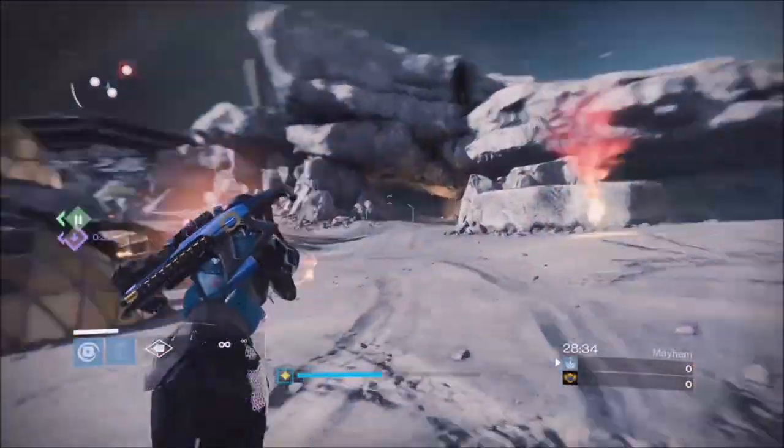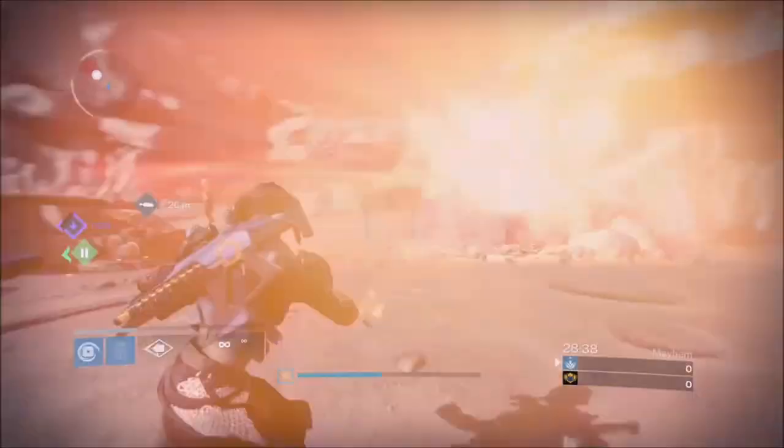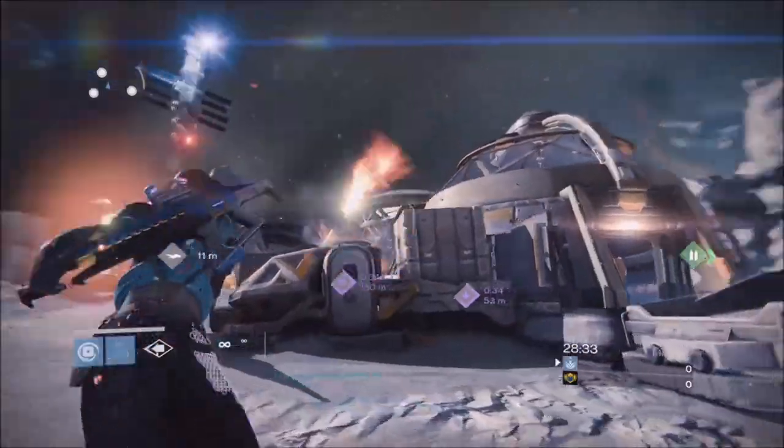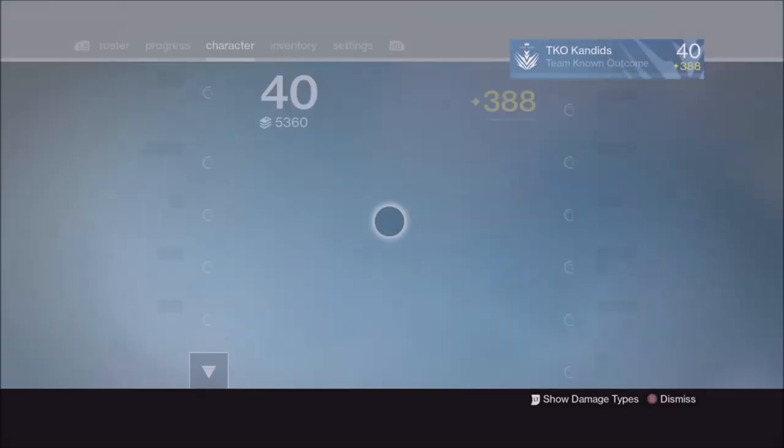So for this glitch, you guys will see us do it over and over again. The easiest class to do this on is the Solar Titan — honestly, first try, second try, it was done so easily. You guys are going to see it time and time again. All you have to do is hit whatever your button is to get on your sparrow.